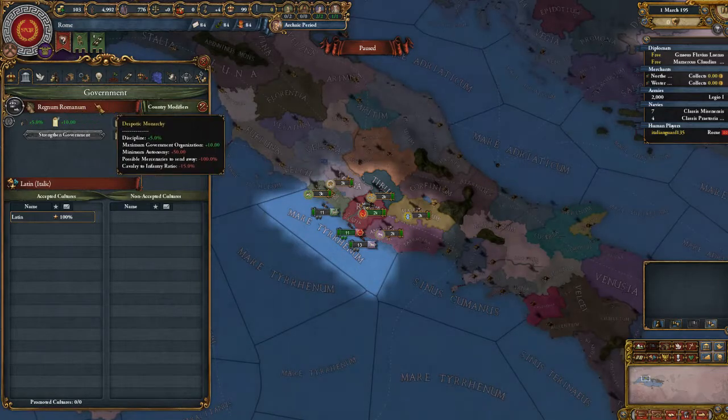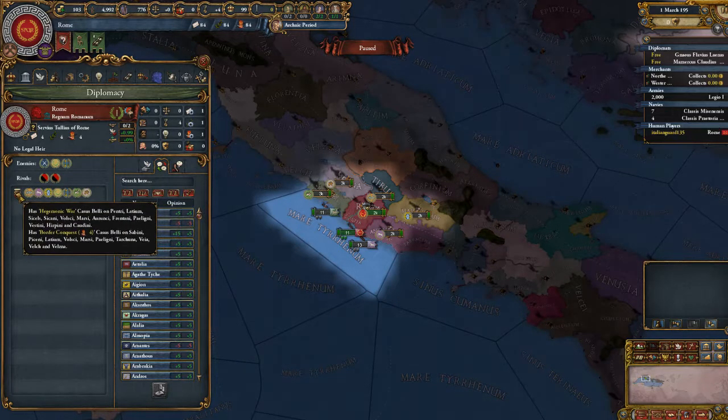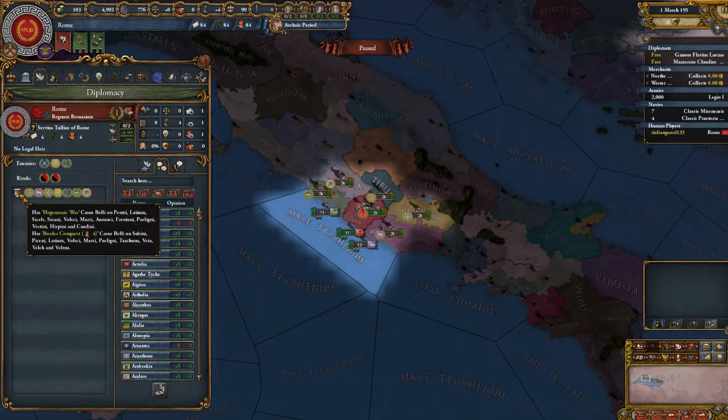Right now we are a Despotic Monarchy. We have Hegemonic War, Cassis Belae on Pentri, Latium, a bunch of others. Border Conquest.